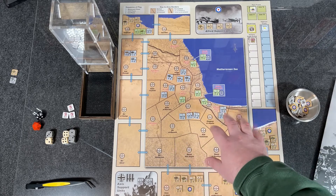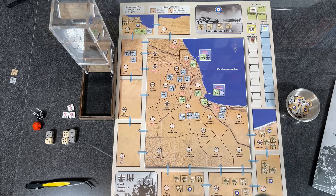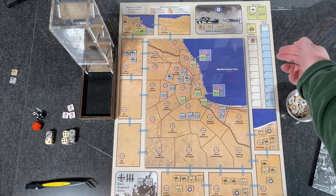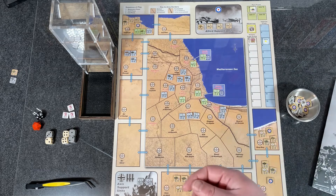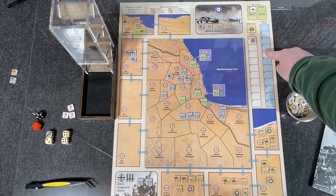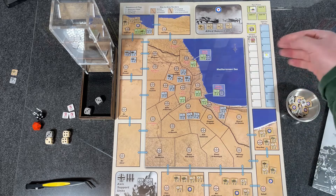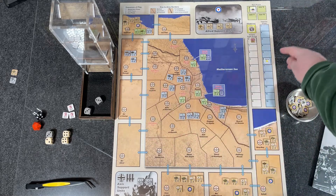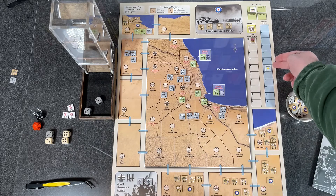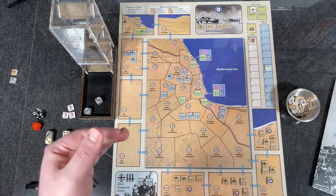Another action is a regroup, which lets you move units as long as you aren't entering enemy or contested areas — essentially maneuvering forces in the background for eventual contact. Once the impulse marker reaches three, you start making sunset die rolls. You roll 2d6, and if the result is less than the current impulse number, it's sunset — the turn ends. That's how you get variable impulse counts each turn.